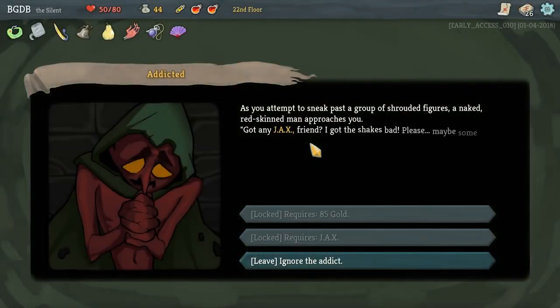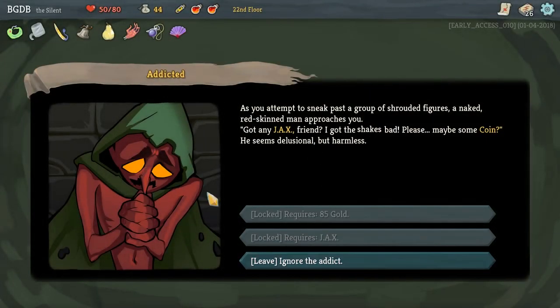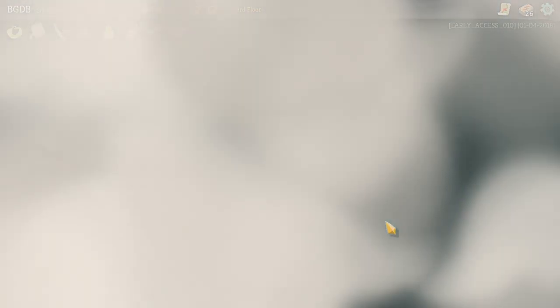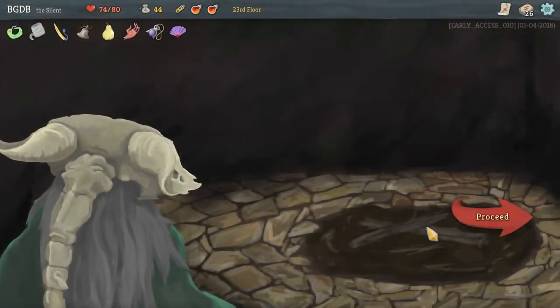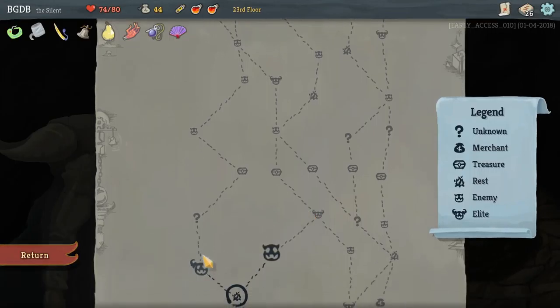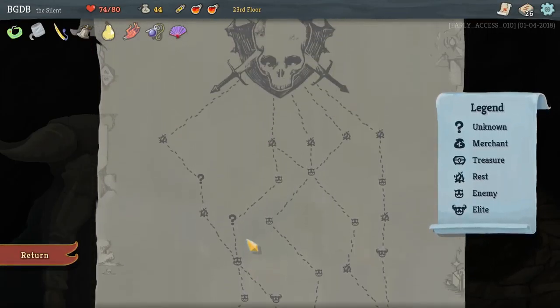Next question mark - don't let me down. Well, I don't have Jax. So I guess we're going to ignore that and we're going to heal, I think. I don't feel confident enough yet. I think I'm going to go this way because it's one elite instead of the other way.